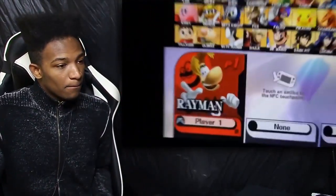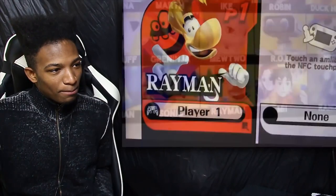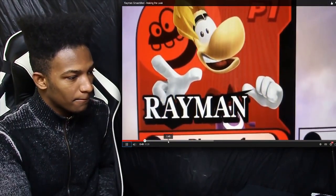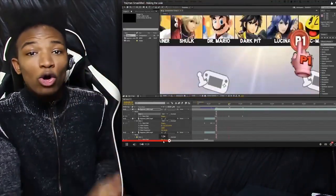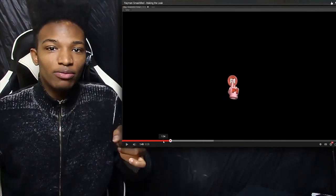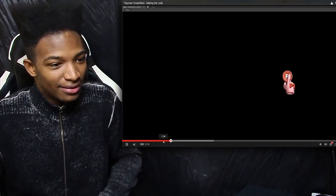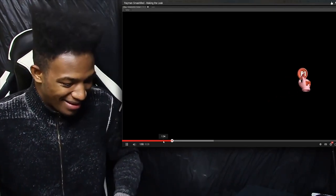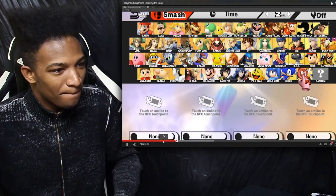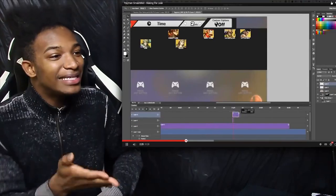At first I thought I would recreate the entire menu from scratch, just because it would give me more flexibility with animations, but that ended up being a really bad idea because the menu is way too complex. This is the character menu footage — he goes through the entire process. As you can see here, it looks pretty fake because the idle character menu is not responding to the cursor, and some of the characters needed to be moved to make room for both Mewtwo and Rayman.